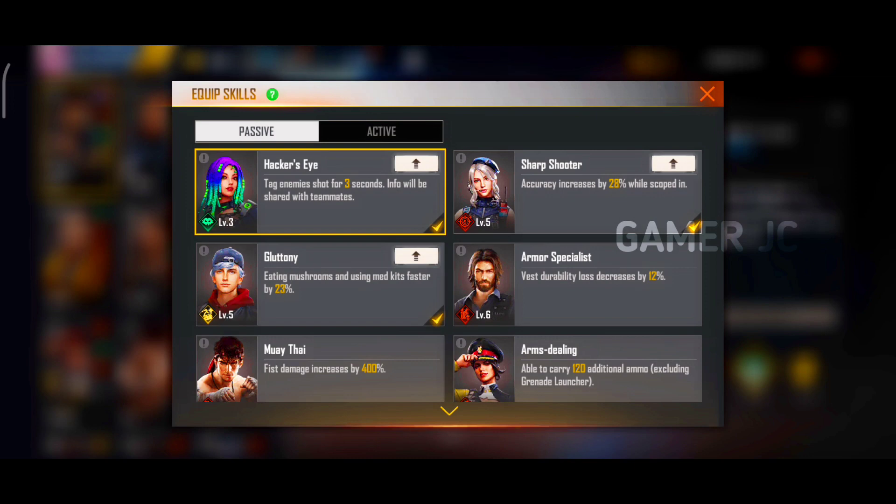The second thing is we use hackers. This is how we use our ranked game — we use our enemy. If you fight, you will be calling for your friends.